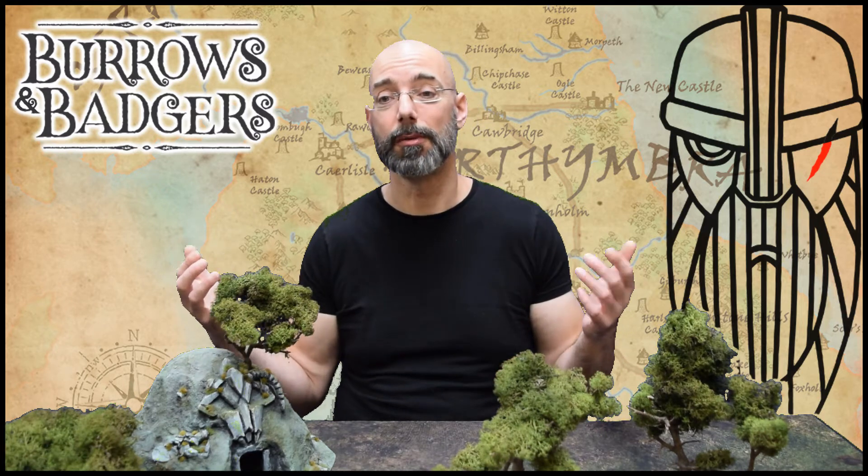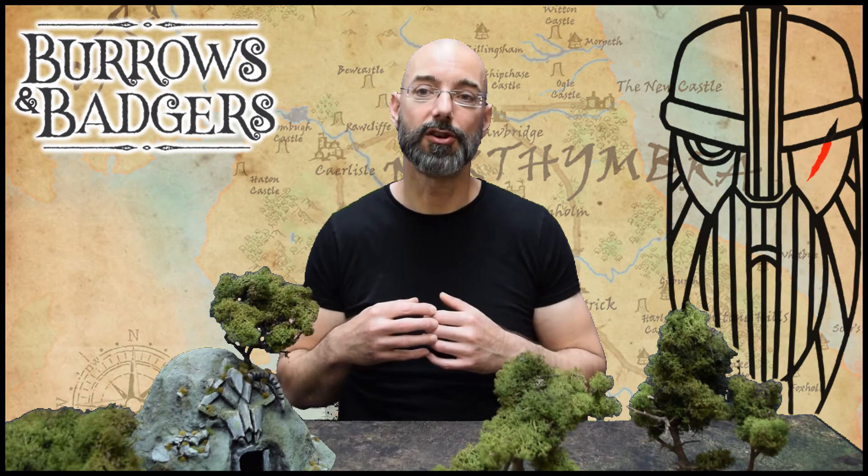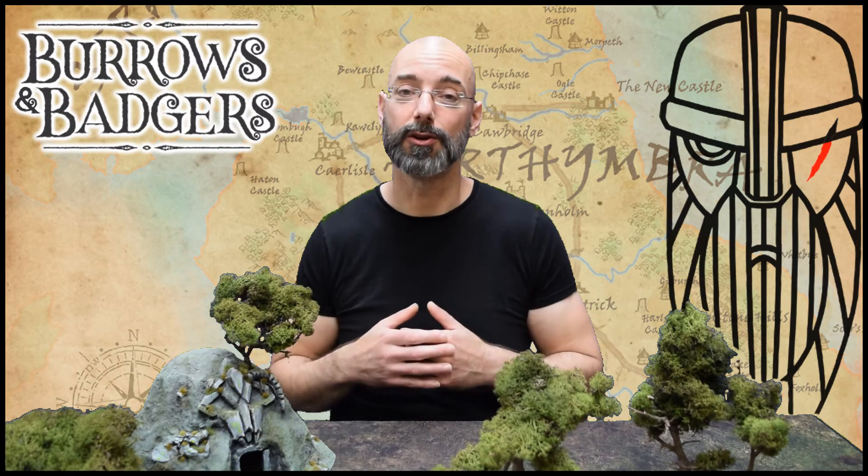You make a roll-off using your awareness stat against the concealment stat of the hidden enemy. If the roll-off is a success, you've spotted them — the hidden enemy is revealed and they no longer count as hidden. There are modifiers on page 32 of the rulebook, but basically they all make it harder if the hidden model hasn't moved this turn, and easier if you're really close to them or you've got a lot of friends helping you look.